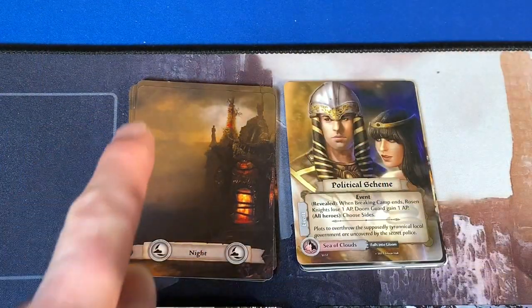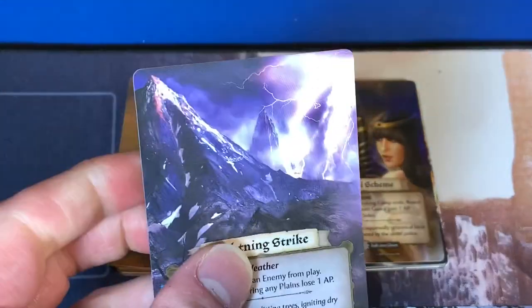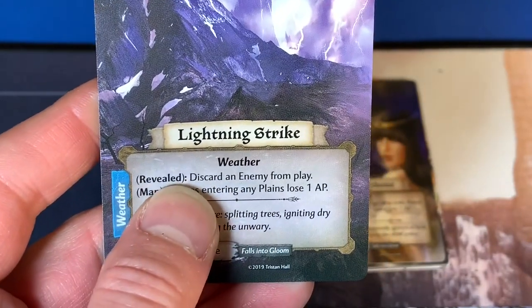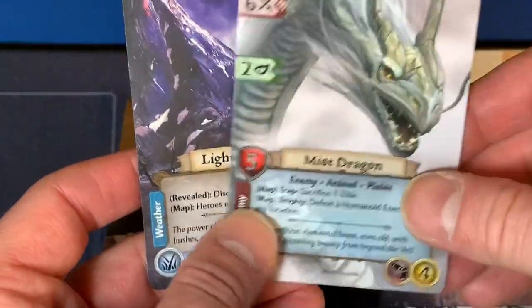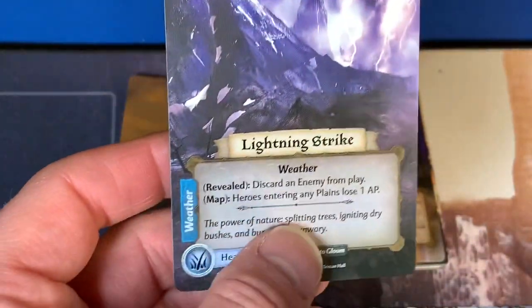Since both characters have made camp, we draw our next night card — Lightning Strike! Weather. Revealed: discard an enemy from play. Our Mist Dragon is being discarded — he's an enemy, so bye-bye Mr. Mist Dragon! That's awesome.